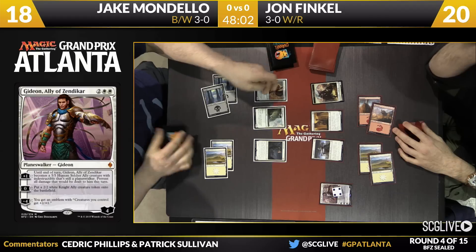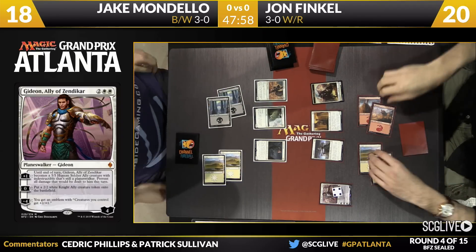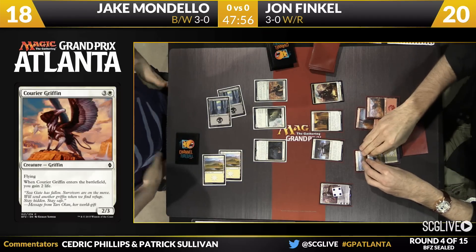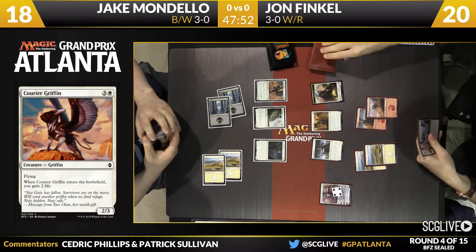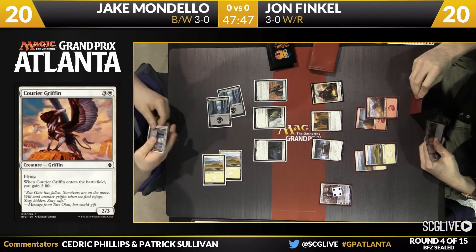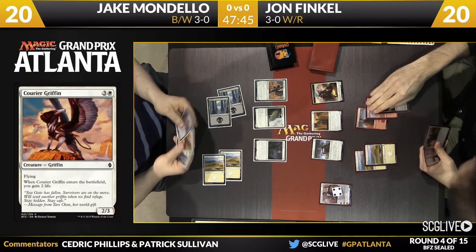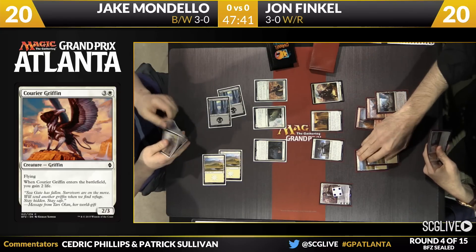Finkel's got other stuff going on. They both played four-mana spells. If you're going to play anything into a Gideon that's not your own copy of Gideon, it might as well be a flyer. This is Mondello's best hope of stabilizing the game. Over the next couple turns, he may be able to attack down the Gideon — then he'll have a 2-3 left over, which will do some work against the 2-2s that Finkel will have.